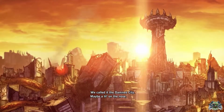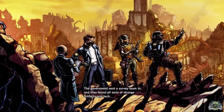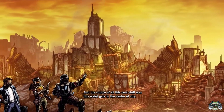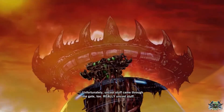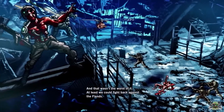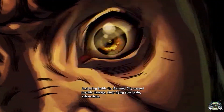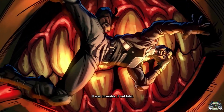It looked like our troubles were over until an entire city popped out of the ground. We called it the Damned City — maybe a little on the nose, but what else would you call a metropolis that looked like it was shot out of Lucifer's asshole? The government sent a survey team in and they found all sorts of strange artifacts and tech — super powerful and super valuable. The source of it all was this weird gate in the center of the city. Unfortunately, uncool stuff came through the gate too. Hordes of fiends attacked and killed anything with a pulse. Just being inside the Damned City causes psychic damage, deep frying your brain extra crispy — incurable if not fatal.